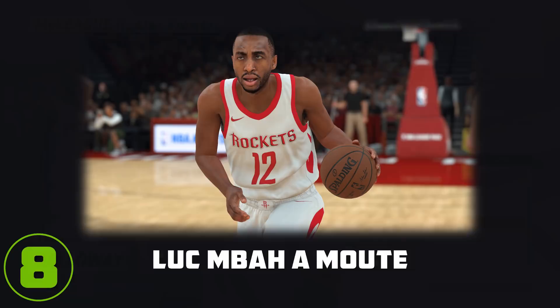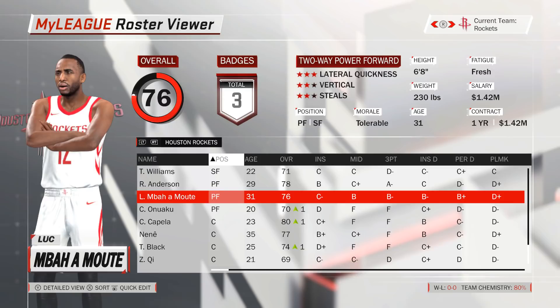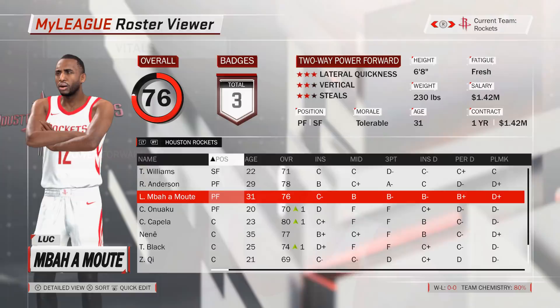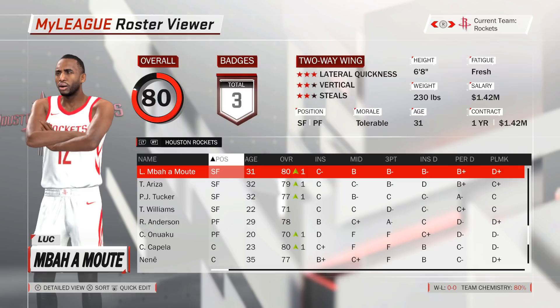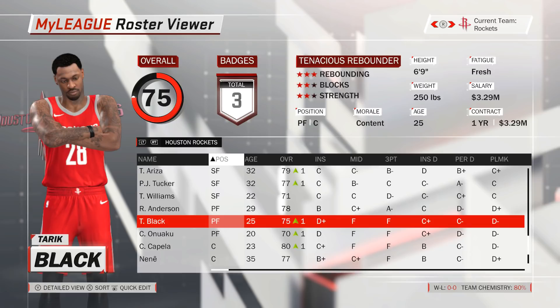Number 8: Change Luke Mbawamute of the Houston Rockets from power forward to small forward to give him a nice 3-point rating increase from 76 to 79. In his current role, Mbawamute is solidly the 2nd best power forward behind Ryan Anderson, but the higher rating increase makes the switch worthwhile. Changing him to small forward makes him not only the highest rated player at that position but also the 5th highest rated player on the entire team. The small forward spot is now somewhat crowded with Mbawamute, Ariza, Tucker and Williams, but all 4 can comfortably still play power forward as well. As a bonus, switching Tarek Black from center to power forward would also give him a 1-point rating increase to 74 and fill the gap between Anderson and Onuaku.